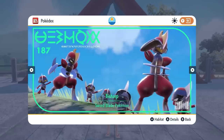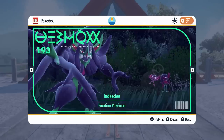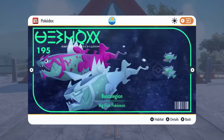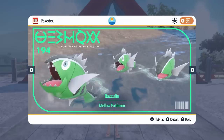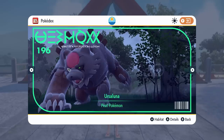We move on to Ponyta, Rapidash and Kingambit coming from the base games as well as Mimikyu, Impidimp, Morgrem and Grimmsnarl. And then finally the first Hisuian Pokemon we get in these games is White-Striped Basculin and Basculegion. They are going to be found in the Kitakami region — you can get both of them in Tera Raids. You can get six star Tera Raids with Basculegion and even as low as three star Tera Raids with White-Striped Basculin. Really good to see them coming.